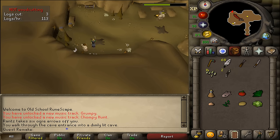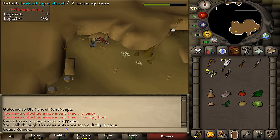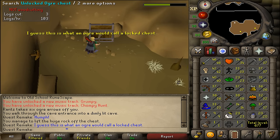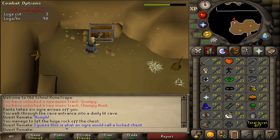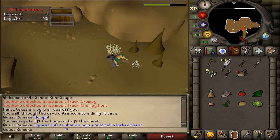Go to the north-western corner of the cave, where you'll find a locked ogre chest. Click on it to try to unlock it. Depending on your strength level, you may fail or succeed — just keep trying until it's unlocked. Search it to find the ogre bellows; one is enough. Then exit the cave.